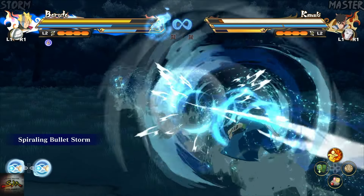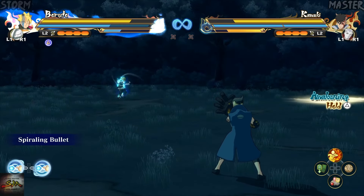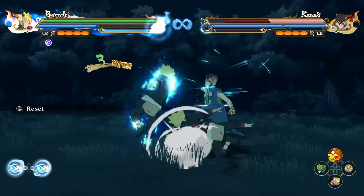His second Jutsu remains the same, but the damage has been increased. Additionally, you won't be able to use the charge option anymore. Similar to before, it can break your guard and can also be used in mid-air. If you manage to hit, you can also follow up with combos.